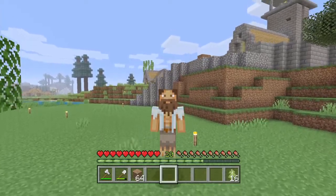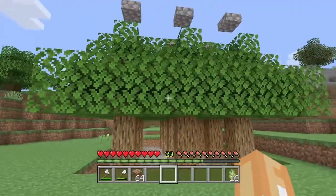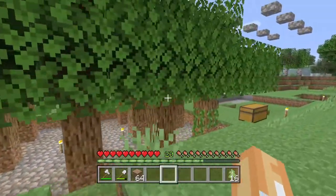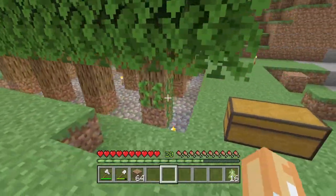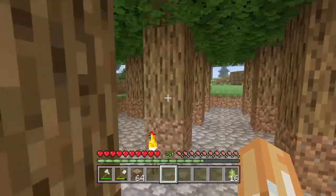Good morning everybody, welcome to my survival world. Today we are going to be doing a tutorial on how to build a tree farm. This is a survival tree farm. It is a manual tree farm, so that means there is no redstone, no nothing. All you need is an axe and some saplings.